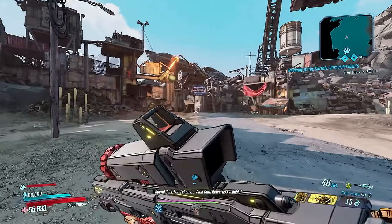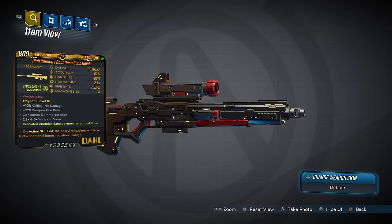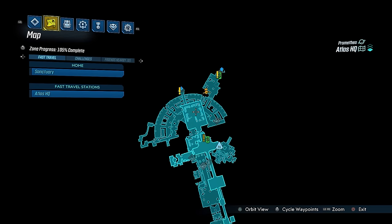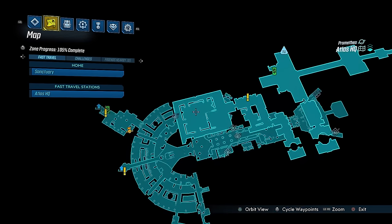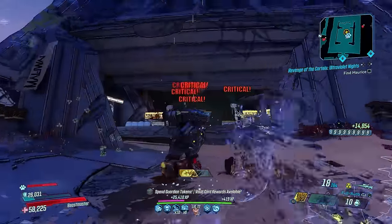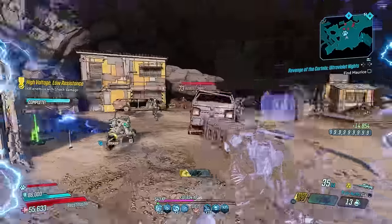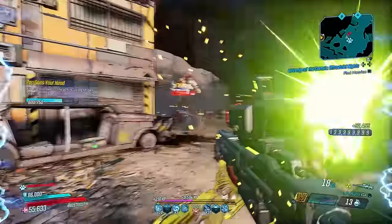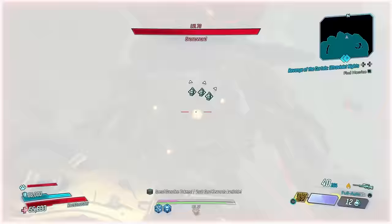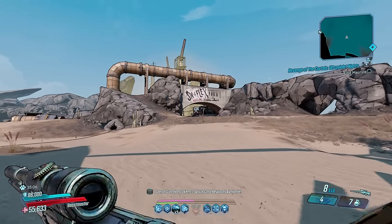Moving to snipers. First up is the Sand Hawk, an elemental Dahl weapon that like the Plaguebearer and Monarch belongs to Mayhem 6 or above, and can only be found by fighting Katagawa Jr. in Atlas HQ. The Sand Hawk is all about damage and that fits FL4K incredibly well. It fires seven hard-hitting projectiles at incredible speed, doing unworldly amounts of damage. It consumes three ammo per shot so it's only suited to bossing, and Fade Away takes its DPS up another level.